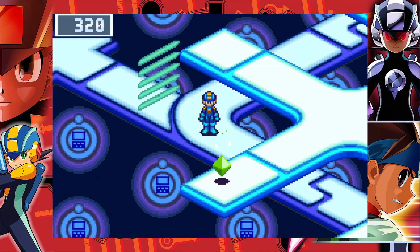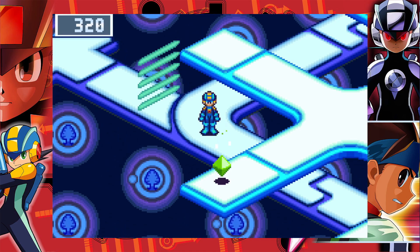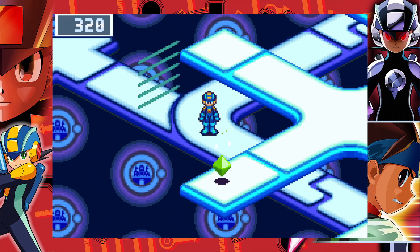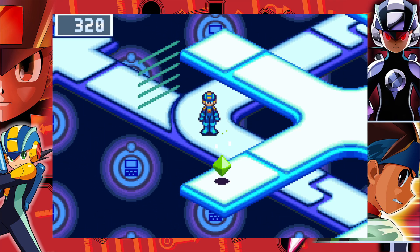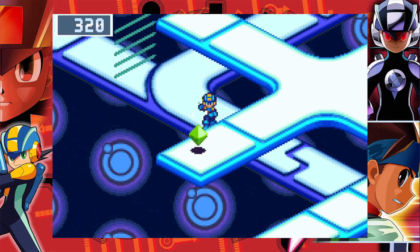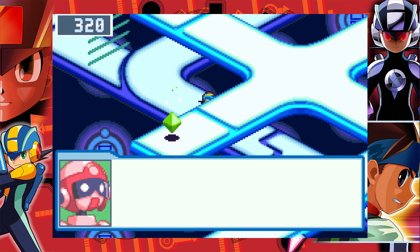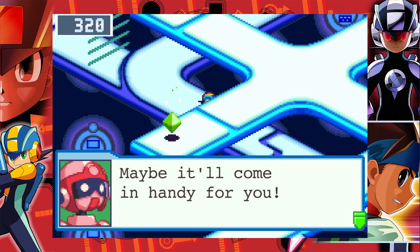Hello everybody, and welcome back to Mega Man Battle Network 4 Red Sun. We're still in the process of putting the C-Slotter together, and there was only one part I was missing — the board part. I don't know how I missed this guy; I feel like I should have gotten him earlier. He's right here — the guy who gives you the board part. I think I talked to him earlier but never got it. Let's just get it now. And that should be the last one.